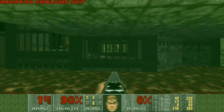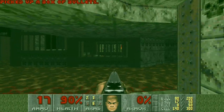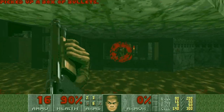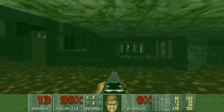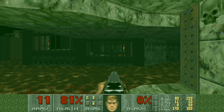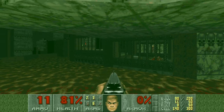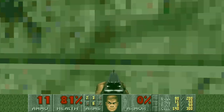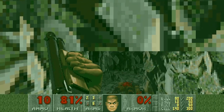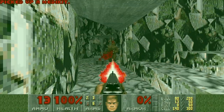We have a Radiation Suit here, and I think there should be some Spectres. They're there but they're stuck. I see one here. I want to take down this Shotgunner but he's guarded by the Pinkie — the Pinkie just covers him. There should be a secret here.